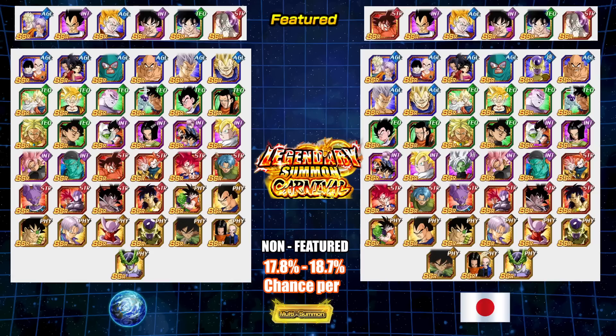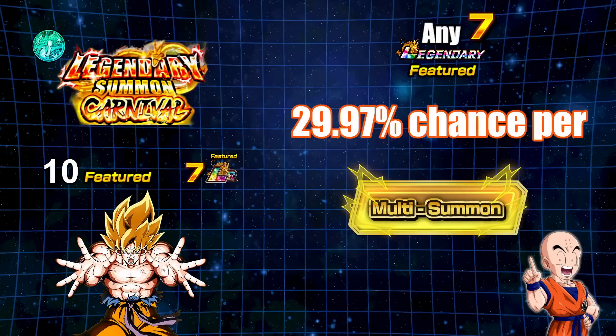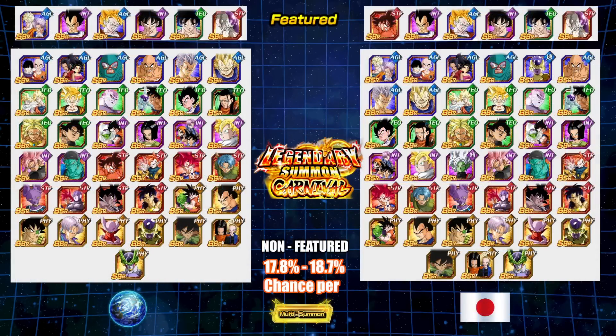You do have a 17.8% to 18.7% chance per multi to pull one of the non-featured LRs on here. That's an okay chance — you actually have a better chance of pulling a featured LR at 30% than a non-featured, due to the fact that there are 277 other units you're vying for, even though you do have a 95% chance of pulling a non-featured unit on the last spot of the 10th summon. Definitely keep that in mind when summoning on this banner — it is a luxury banner.